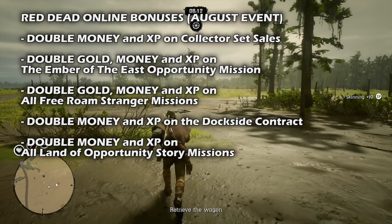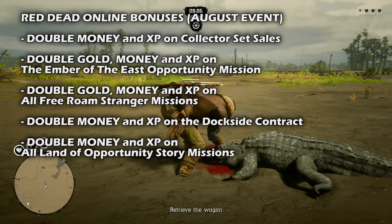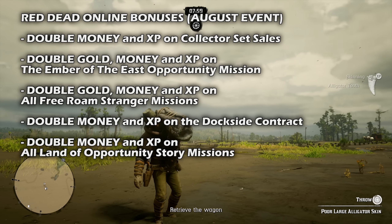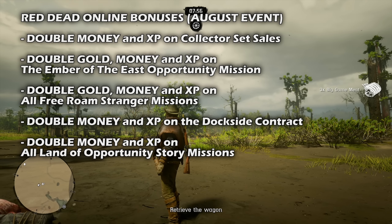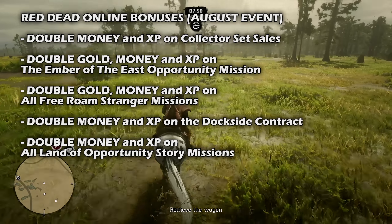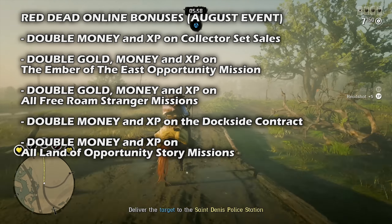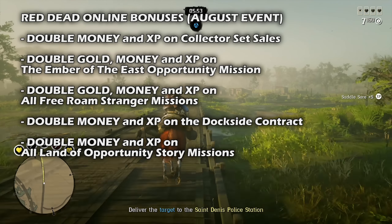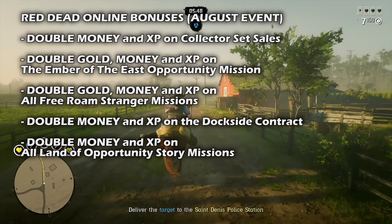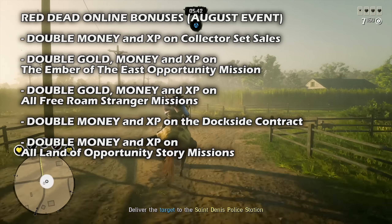All free roam missions are paying out double the usual Red Dead Online money, gold, and XP all month long. We also have double XP and double money on the Dockside Contract, where you break up illicit smuggling rings from the docks and quays of Guarma. Not only will you earn double money and XP, but you're also guaranteed to find more capitale than usual when looting fallen enemies or opening chests. Finally, we have double money and XP on the Land of Opportunity story missions, where you help widow Jessica LeClerk avenge the death of her husband.